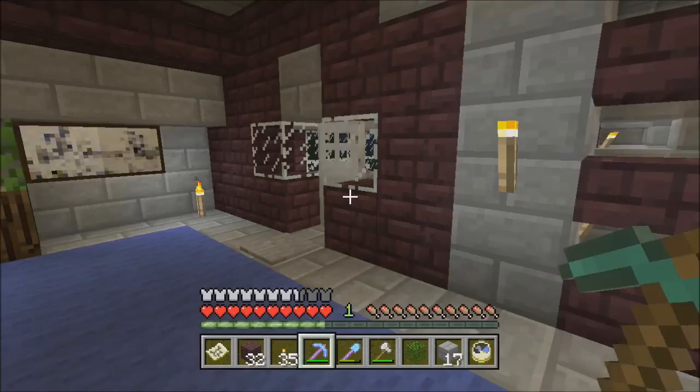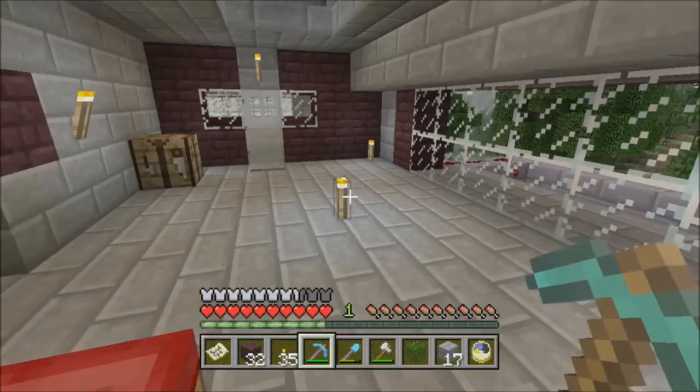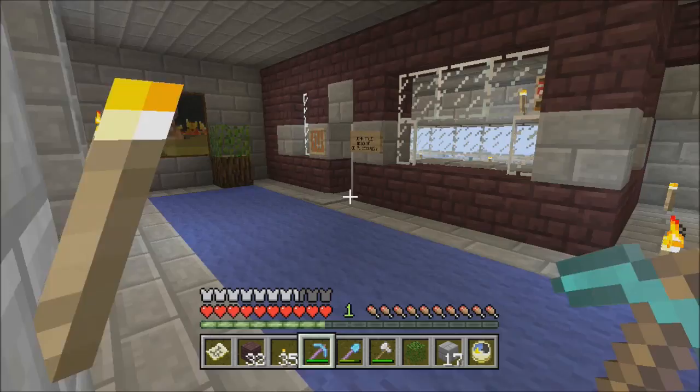I want to take you outside and show you one other thing. I did mention wanting to put some nether brick on the outside walls, so we've got those looking sharp. We need to clean up the outer edge too — make sure we've got it taken care of, just to make it look uniform all the way around the building.